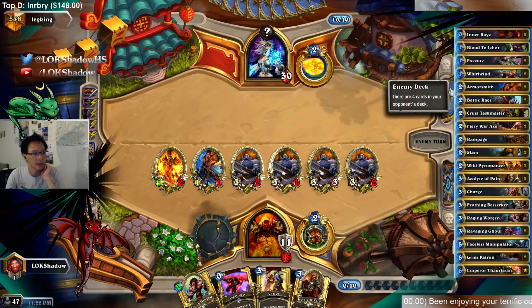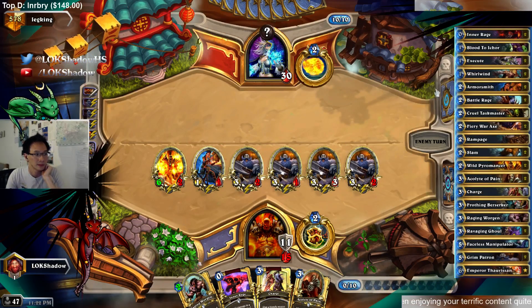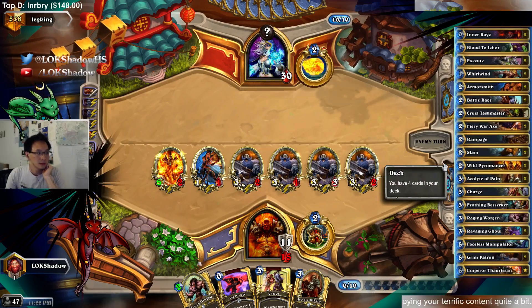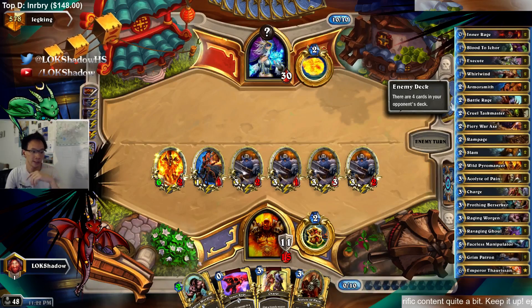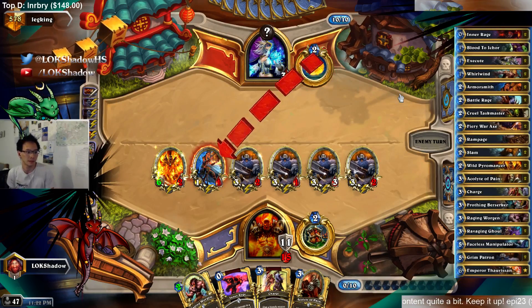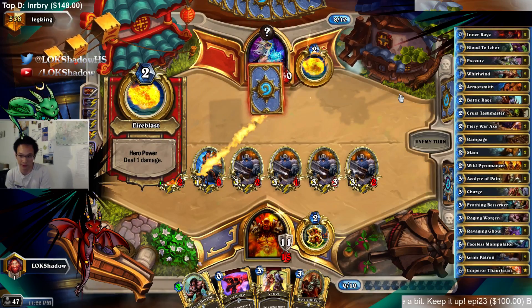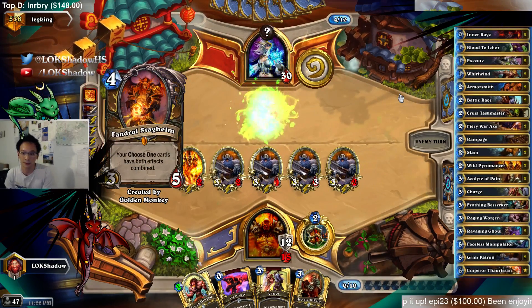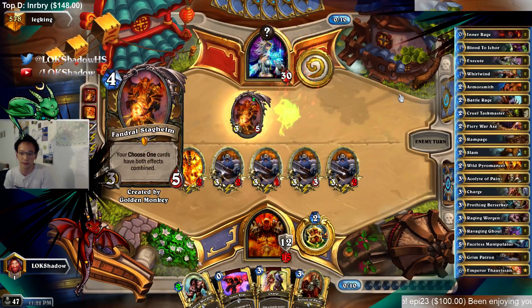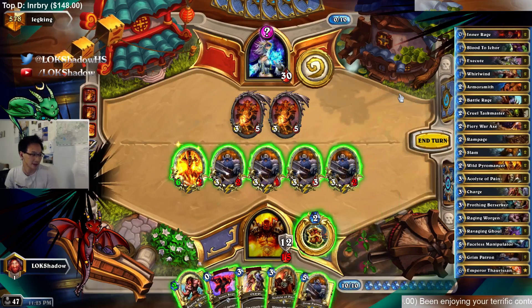I guess you could play Brawl — Pink does play Brawl, that clears off most of the board. Hopefully he doesn't have Brawl. He pings the Armorsmith off, so it doesn't seem like it's Brawl. You open up a can of worms and now everyone thinks Zoo is the hardest deck. Oh, you got two of those — interesting.